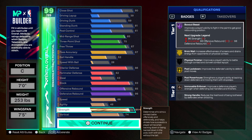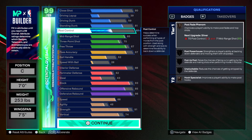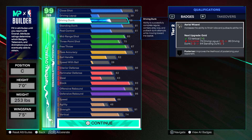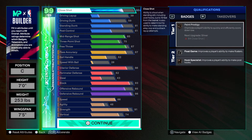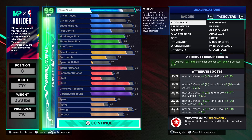At 91 strength that gives you Gold Brick Wall. You also got Bronze Post Fade, Bronze Hook Specialist, and Bronze Paint Prodigy.